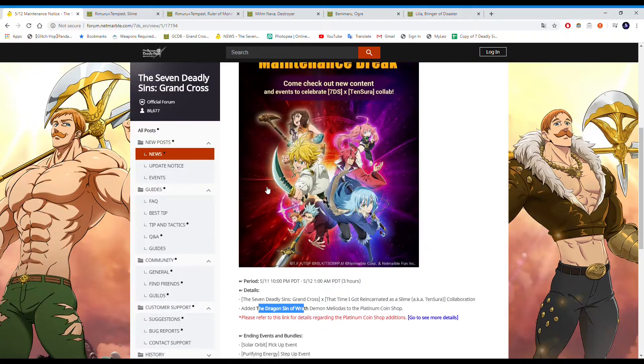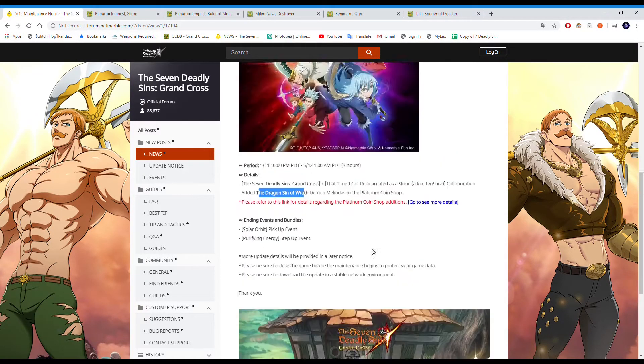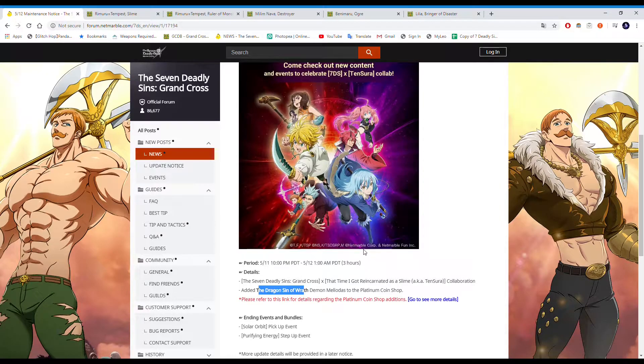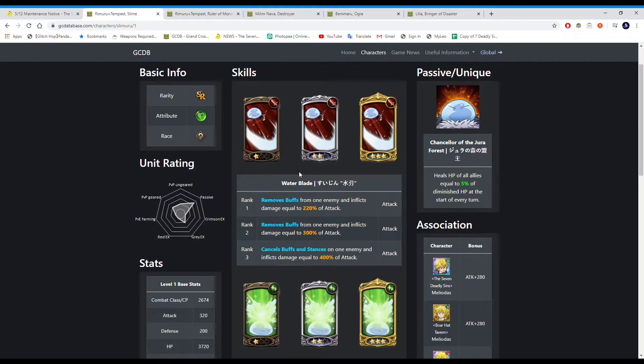There's obviously going to be a banner for the slime collab units. From what I've heard on JP, each individual character has their own individual banner, but hopefully they'll drop in the same banner — that'll make it much more worth it to summon. Personally, I don't think I would summon because I haven't really seen the show and I don't really know these characters from the anime. I might regret this because I'm going to watch the show in the future, but for now I don't think I'm going to summon.